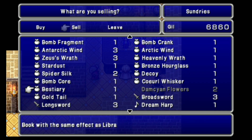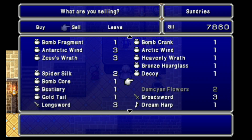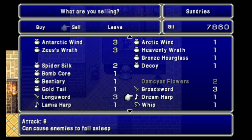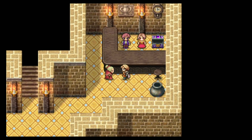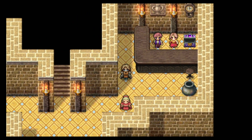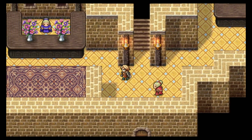I can sell Stardust — I got that randomly. And a Coral Whisker sells for a decent amount. I can sell the Broad Swords and the Long Swords too — I don't need those. There we go, that gives me 8 to 9,000. And let's make it a new moon if this lady would get out of my way. There we go.